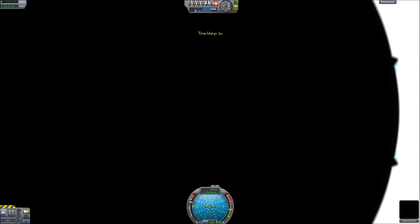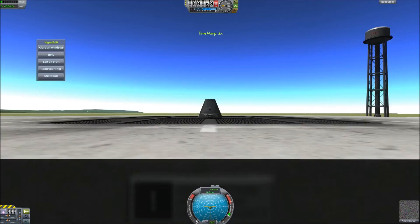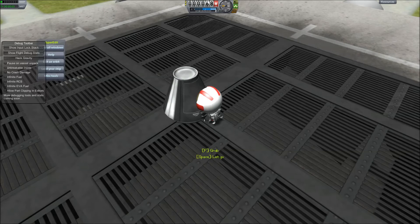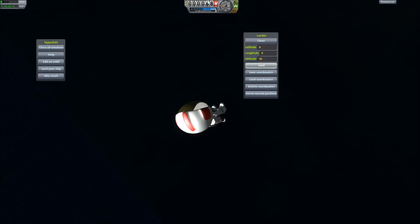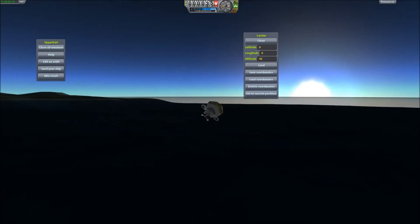And I'll use the debug console to give them infinite RCS. Adam Kerman, you're about to become incredibly famous. EVA! Alright, let's get you out. Infinite RCS on — good. Go over there... there we go. Let's just see land. Alright, so I can make Kerbals land of their own accord.